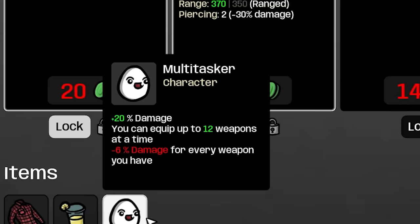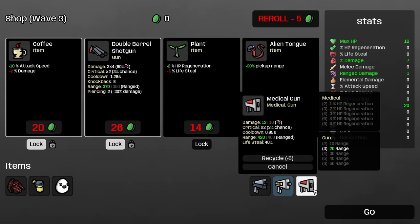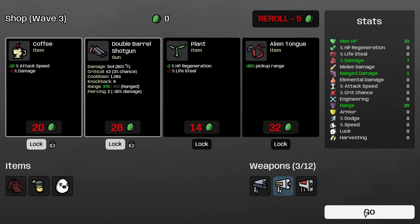This is gonna get ridiculous. Plus 20% damage, you can equip up to 12 weapons at a time. The trick is, we lose 6% damage for every weapon we have. But when we have weapons with 40% lifesteal, I think that will probably balance itself out pretty well.